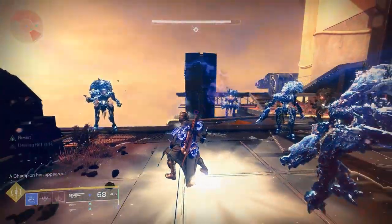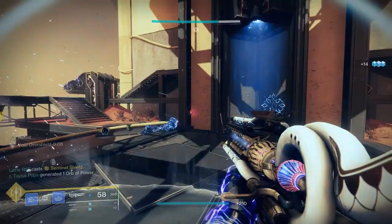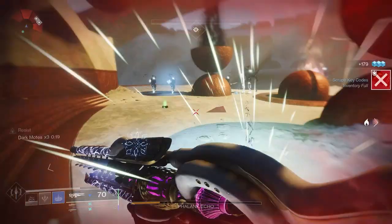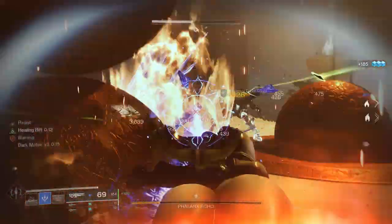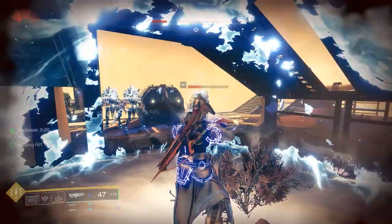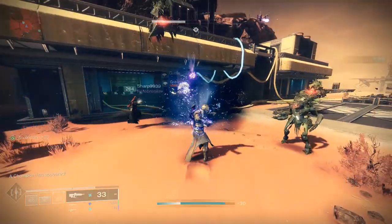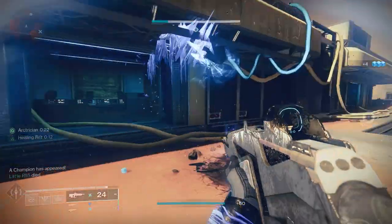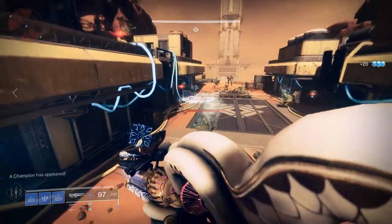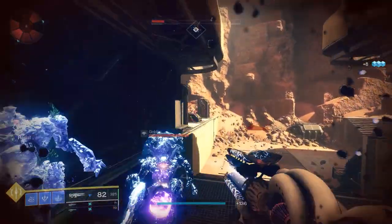With this build you will not be playing it safe at all. You have to jump in the middle of as many adds as possible to use your rift. Activating your rift will freeze all enemies around you with your Frost Pulse aspect, then shatter most of them with Vesper Radius. Casting your rift while surrounded will almost fully refund your class ability. Defeating frozen targets grants super energy via Whisper of Bonds, more class ability energy via Whisper of Refraction, and a bigger stasis burst via Whisper of Fissures. A kind of reckless but super fun build with Vesper Radius and stasis Warlock. If you enjoyed this video please don't forget to like and subscribe.